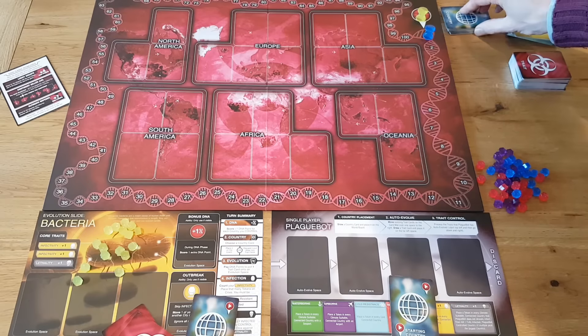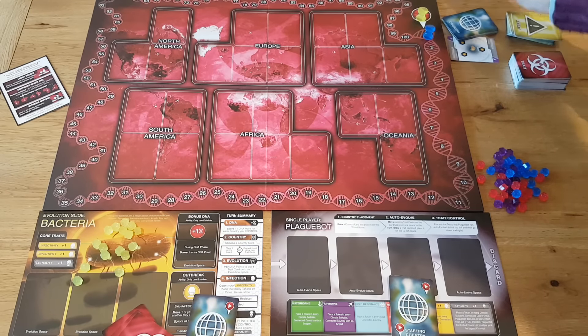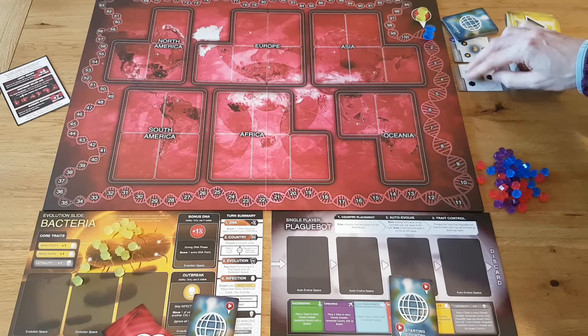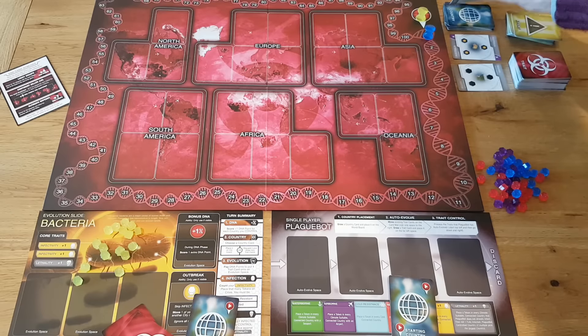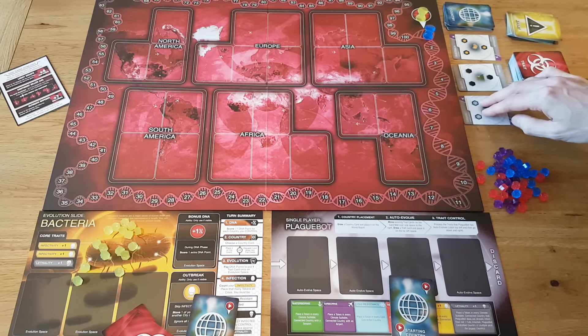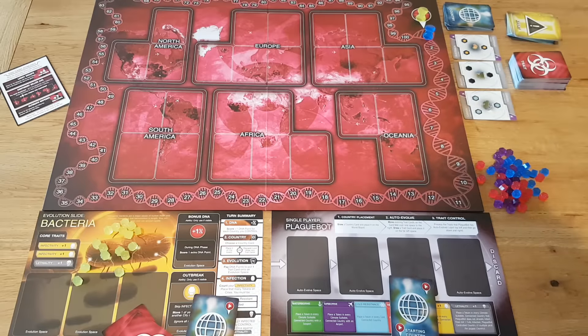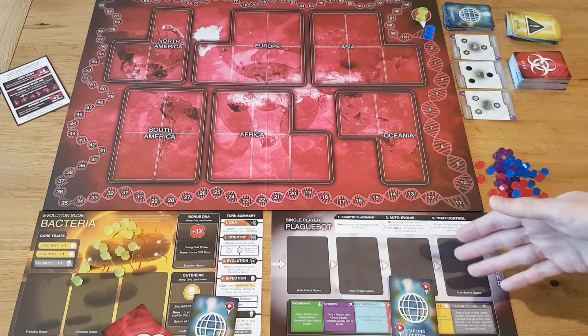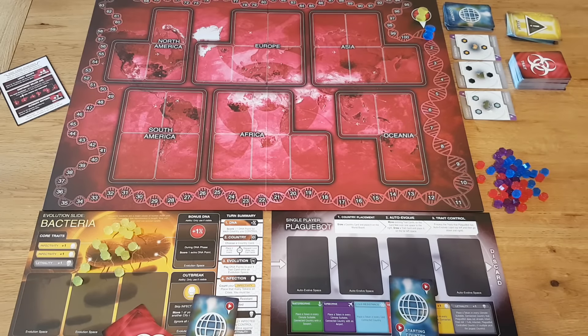Hi everyone. This video explains how to set up and play the single player version of Plague Inc. the board game. In the Plague Bot mode, the human player is playing against the Plague Bot, which is an artificial player that plays based on certain rules. The rules are entirely different from the normal rules the human player uses. On the Plague Bot's turn, you move the Plague Bot based on the rules covered in this video.